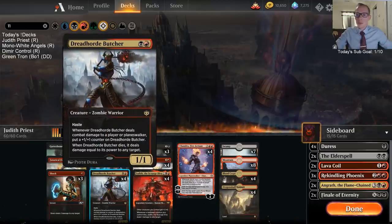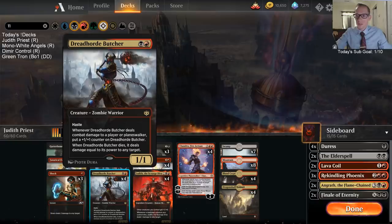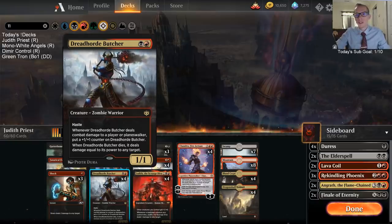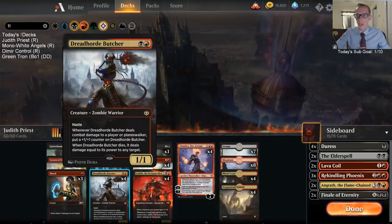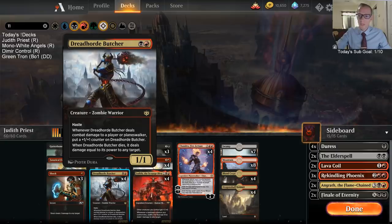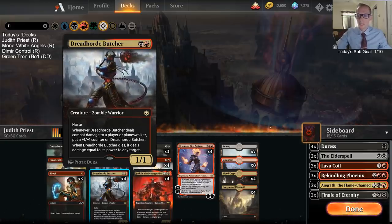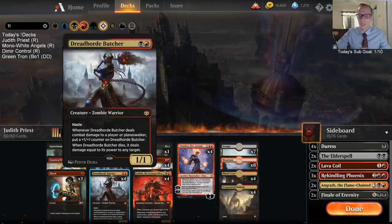In the two-drop slot, we have Dreadhorde Butcher, which is just awesome. The Haste is great in this format with so many little Teferis running around. Even though Teferi can bounce it and reset it, just having Haste is really good. And of course it has that ability — whenever it dies, it deals damage to any target — which is exactly what this deck wants to do.